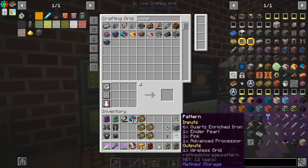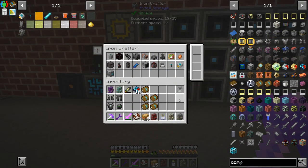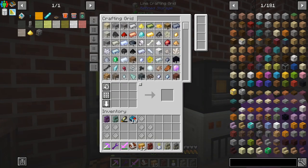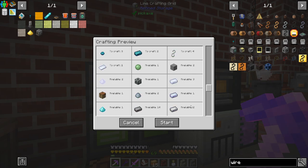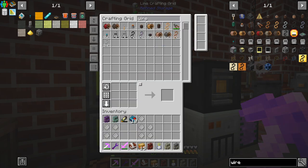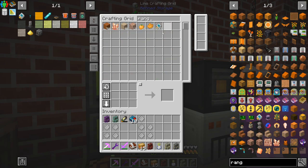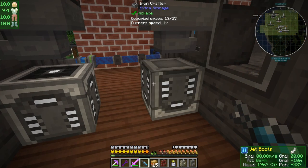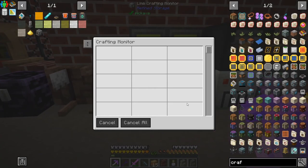Something else I really should have made a long time ago - the wireless grid for Refined Storage, so I don't have to keep coming back over here every time I want to look at something. I don't know what the power costs are going to be like, but this should be all the recipes to make it. We should be able to ask for a wireless crafting grid, and we also need a wireless transmitter and some range upgrades.